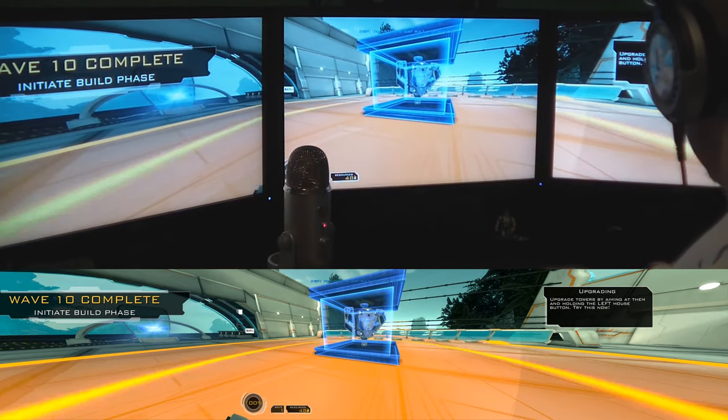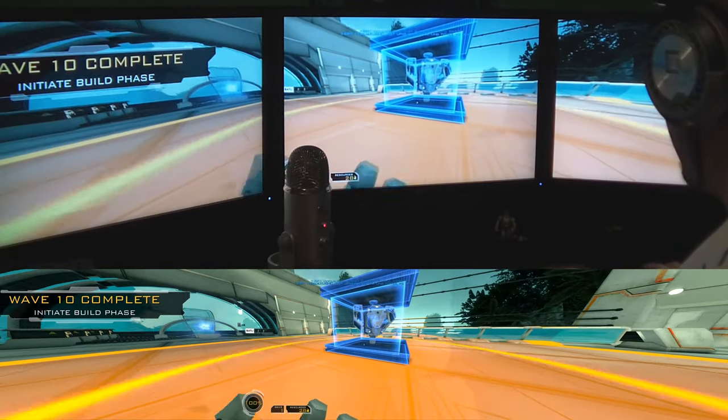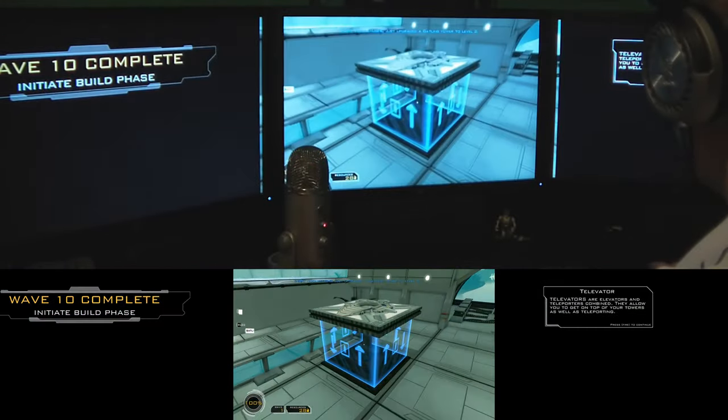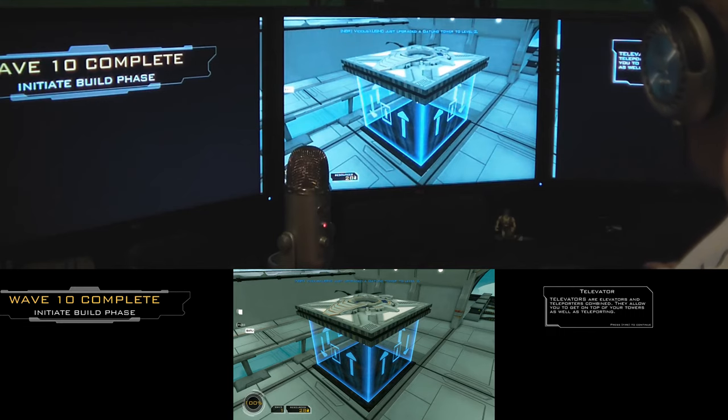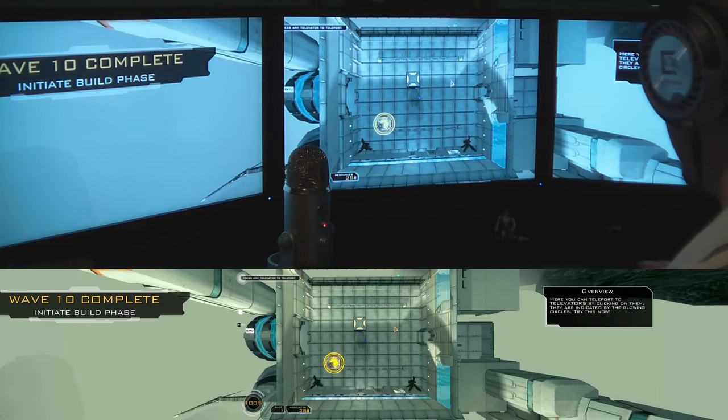It wants us to upgrade the tower. The Televators — this is interesting. You gotta hit the tab button and you go to your overview. The overview looks really good. You just have extra space over here on the left and right.